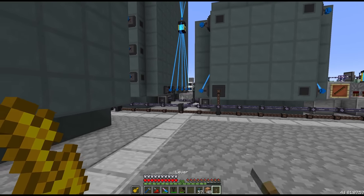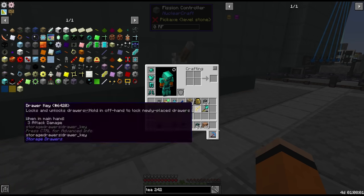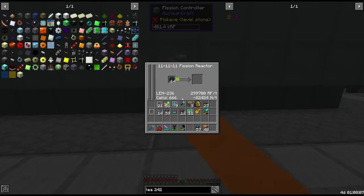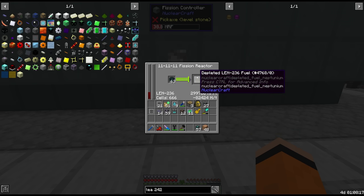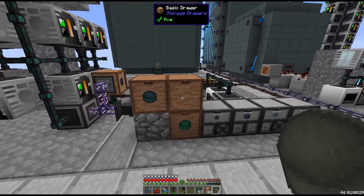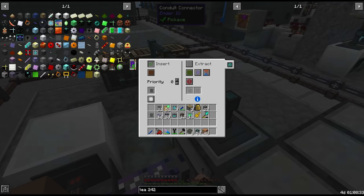We don't need to worry about redstone controls for this since it's an inherently stable reactor and the purpose is just to burn through all the fuel as quickly as possible — so we can just hard power it with a lever. This gives us depleted LEN-236, which we store as a new depleted fuel type and also filter into the centrifuge.